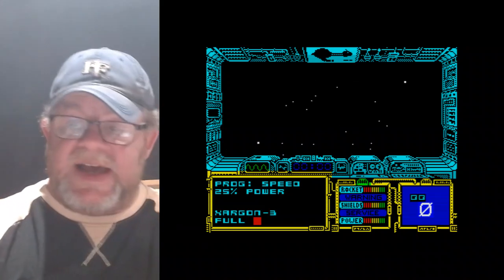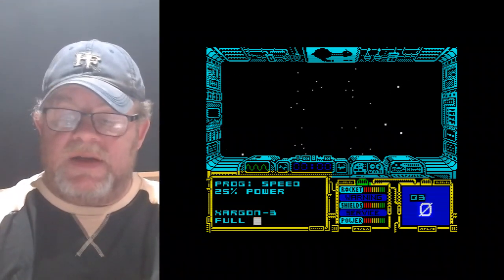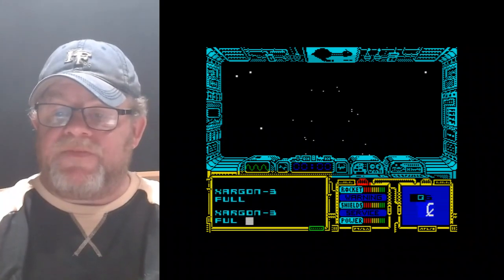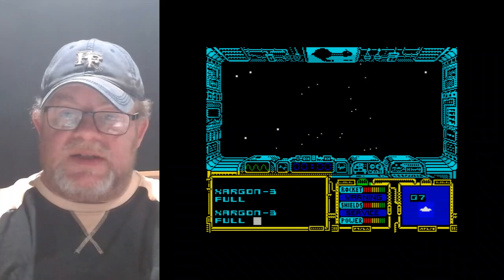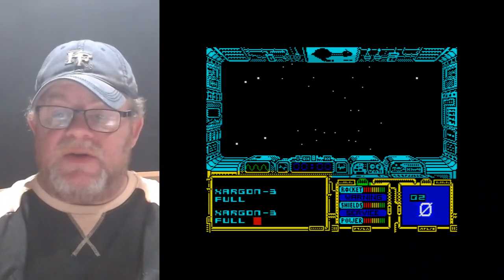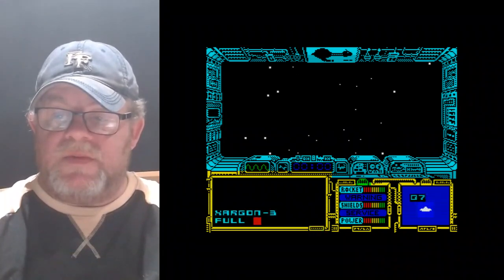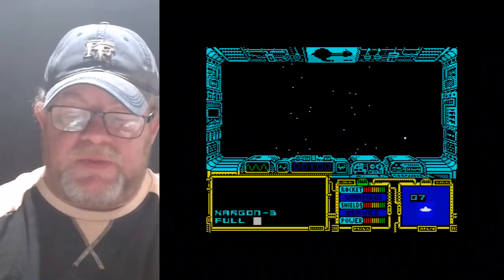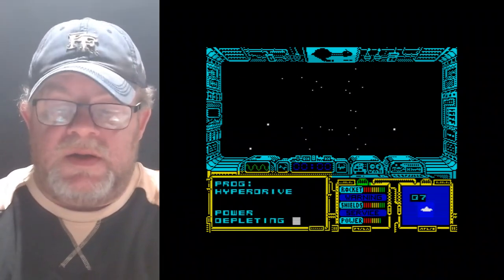If I press L, you'll see in the bottom right-hand corner the various different sectors that I can jump to. Ones with icons on them means there are people there I could potentially trade with, or they might also be enemies — you never really quite know. So let's press J to hyperspace to this sector. Nice little effect there.